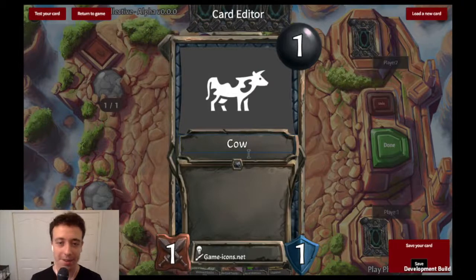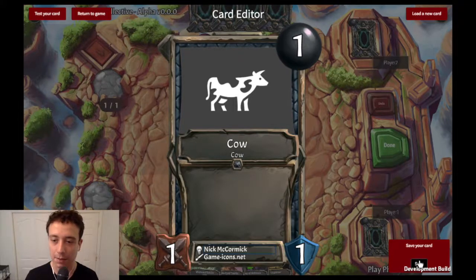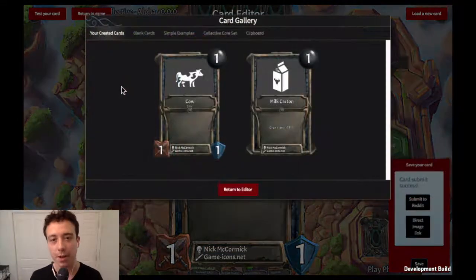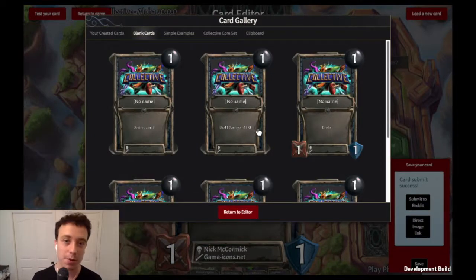Let's make it a cow tribal type cow of course, and then it's not going to have any other abilities. So we save that. You can look at cards you've already made before — like here I made milk carton earlier — and now we're going to make the final card which creates both of those cards.